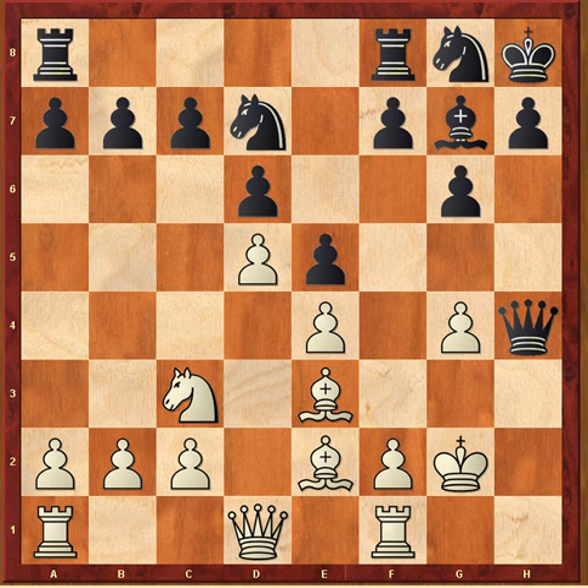White had an even stronger move — he simply played g5. As they say, the threat is stronger than the execution. The threat now is simply rook to h1, trapping the queen. Where's the queen going? Nowhere.